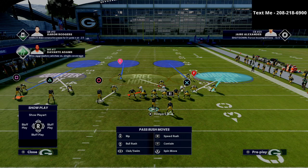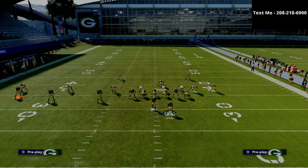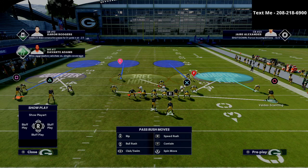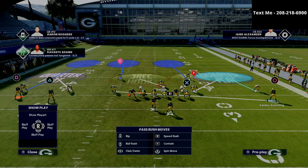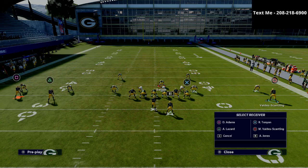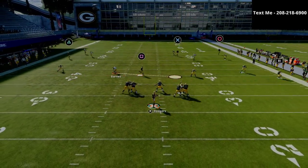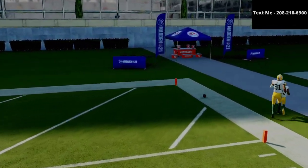If they motion someone into a two-by-two set, that's where I would really recommend it. For example, if they motion the circle receiver to the left, you have fairly sound coverage. You could take that man coverage and recraft some things. It's going to be hard to beat this coverage over the top. If they put a fade out there, that linebacker isn't fast enough, but in Madden that's going to be a safety with better speed.